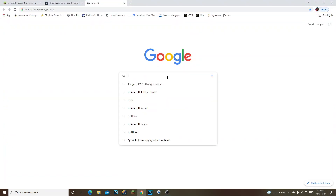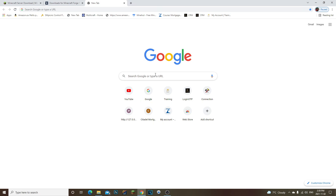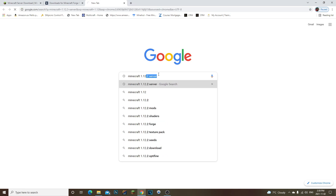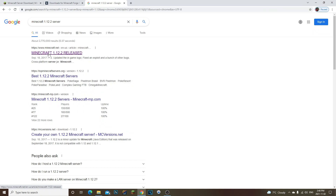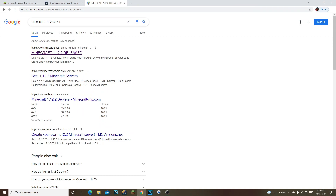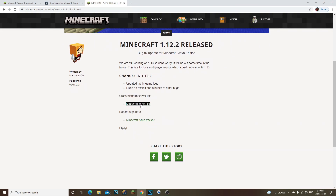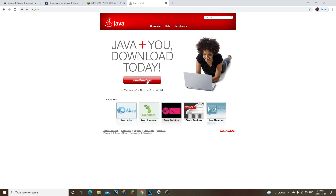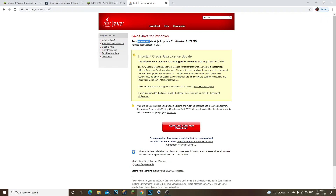Next, open a new tab and search 'Minecraft 1.12.2 server' — the first result should be on minecraft.net. Click on it, find 'minecraft_server.jar' and click to download it. Also make sure you have Java installed. If you don't, search for Java, download it, agree and start the free download. Make sure you have Java 8 installed — only Java 8. If you have any other version, Forge will not work.